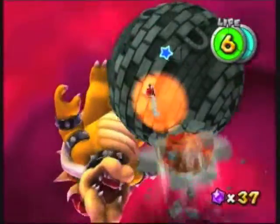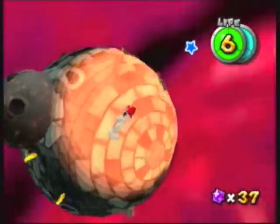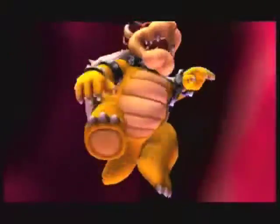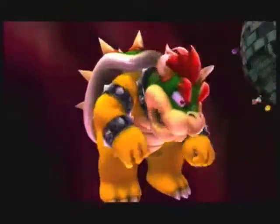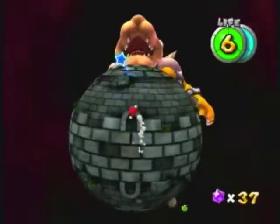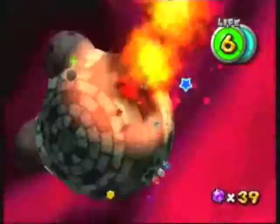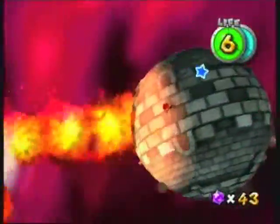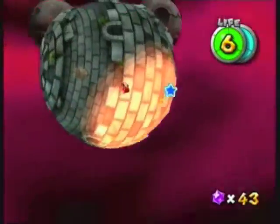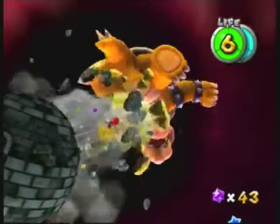Wait for the balls to fall and then hit Bowser — find a good spot, wait for them to pop up, jump and slam to hit him. He's already gotten two hits. Now he's going to get angry and start spewing fire. Just avoid the fires, then hit him a third time — that's three hits.